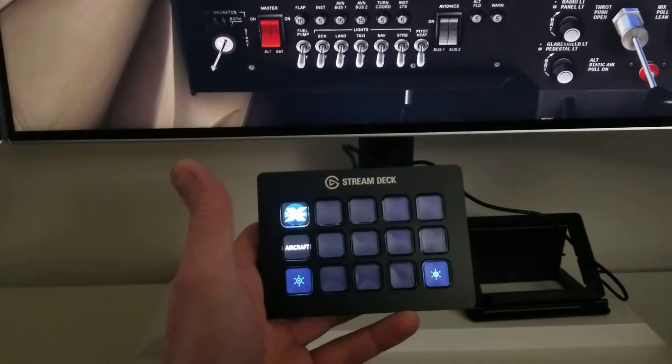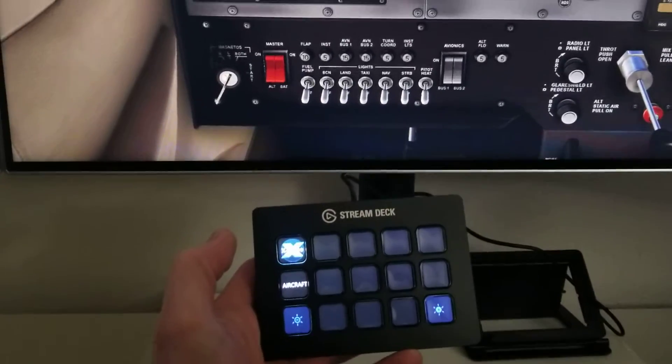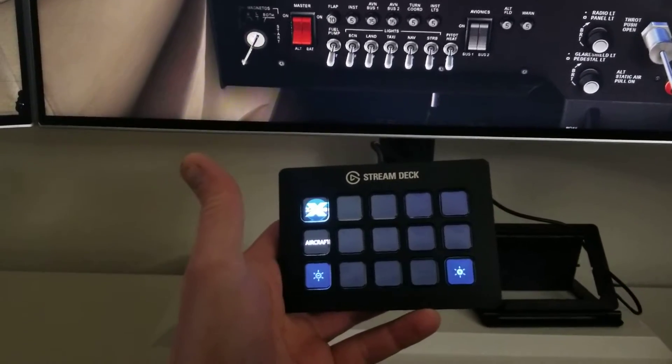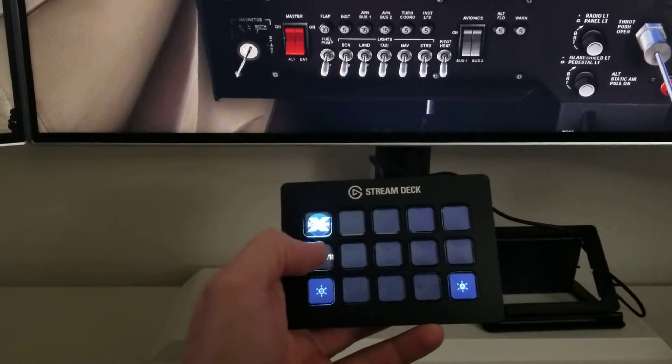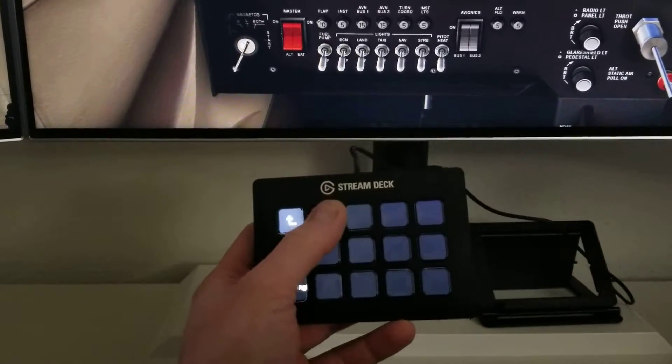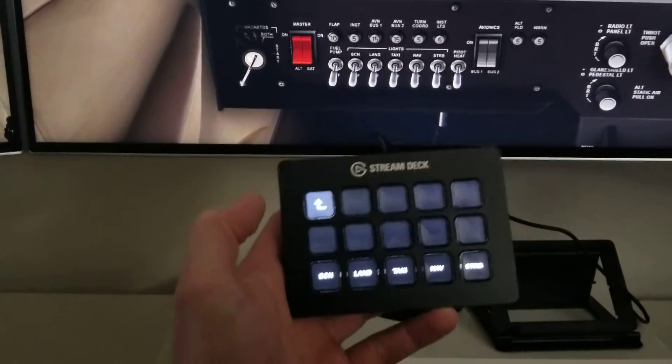What's up guys, so I've only been messing with this thing for about a half hour now, I still got a lot to set up, but I just wanted to show you real quick what this Elgato Stream Deck can do. So if I click aircraft, got my 172, go to my lighting — so there's all my lights.